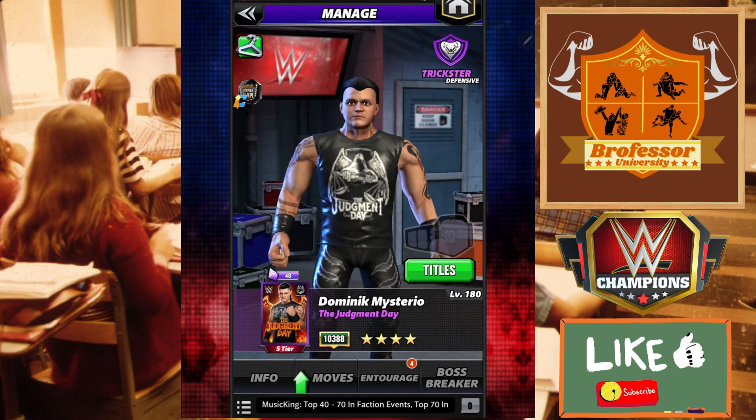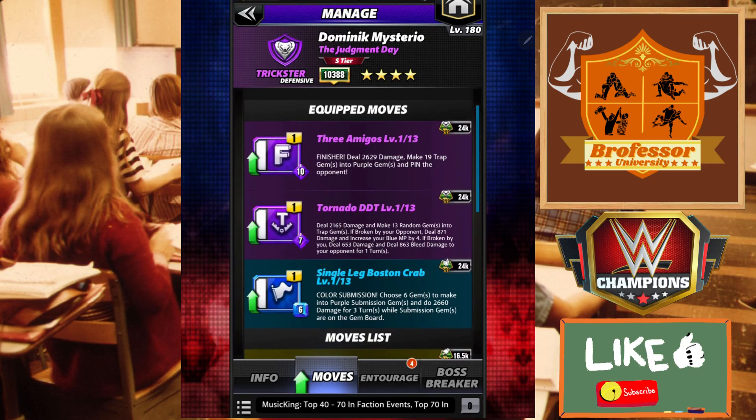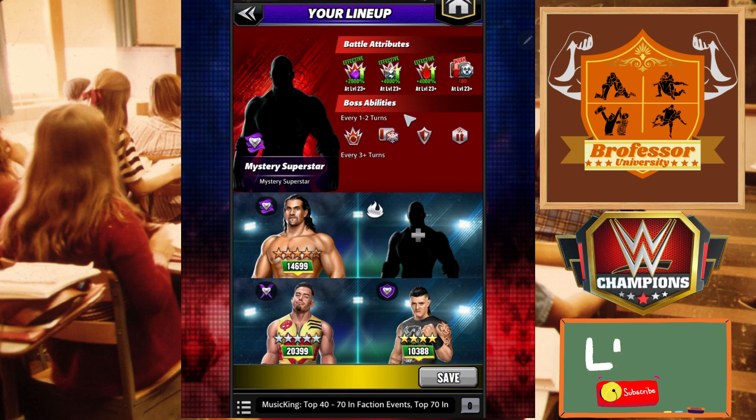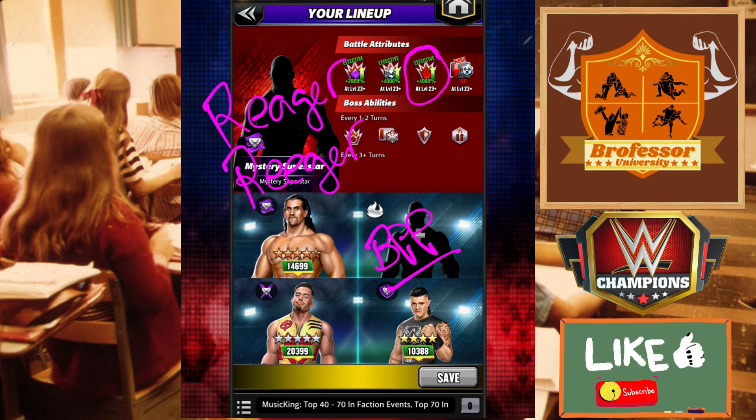Last but not least, probably the best for all of this is Judgment Day Dirty Dominic Mysterio. Running this moveset, you're going to make trap gems into purple, which loads your purple. The submission gems also make purple, and then this right here creates the bleed. So this is again dependent on the trap-bleed combination — if the bleed coming out of trap gems also gets the bonus buff, then that 4000% is going to be very, very helpful. That would make Dirty Dominic the best, followed by Big Papa Pump. So these are my top four — you can also include Regal in there as a top five.